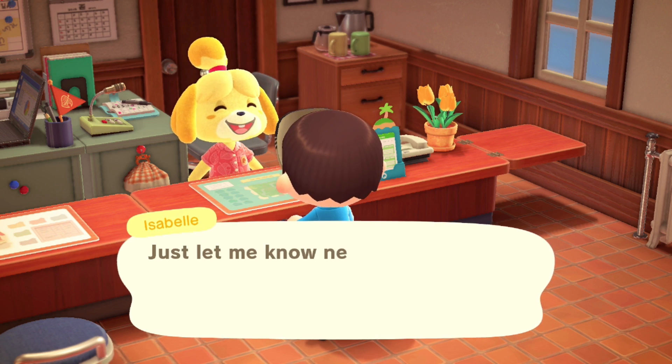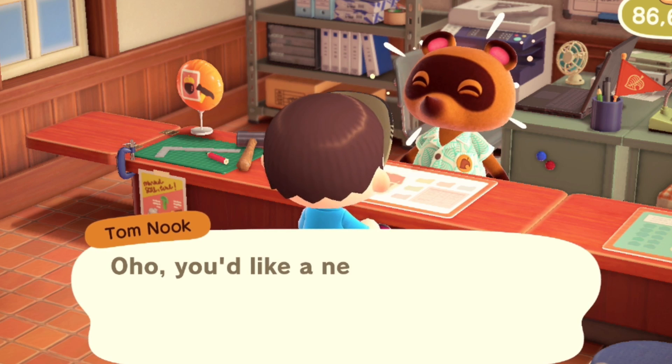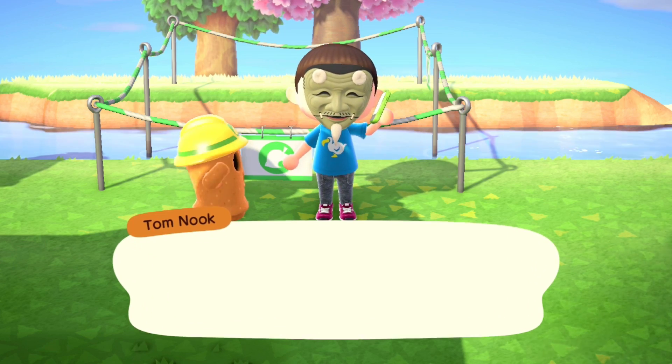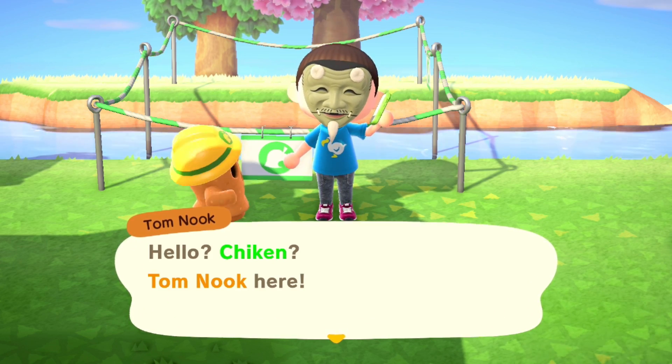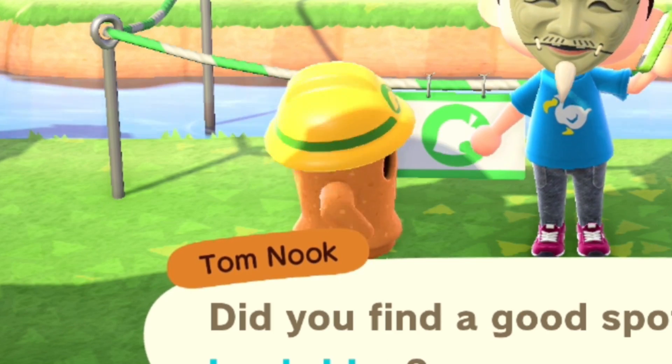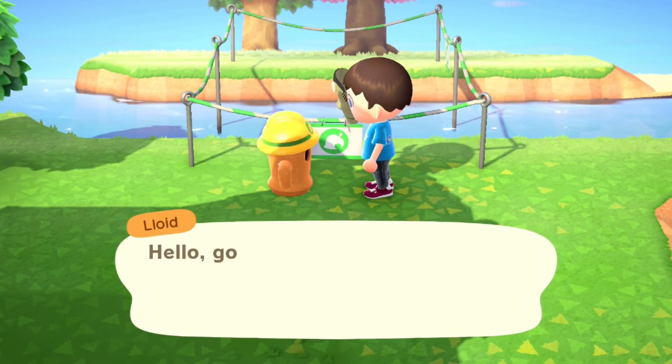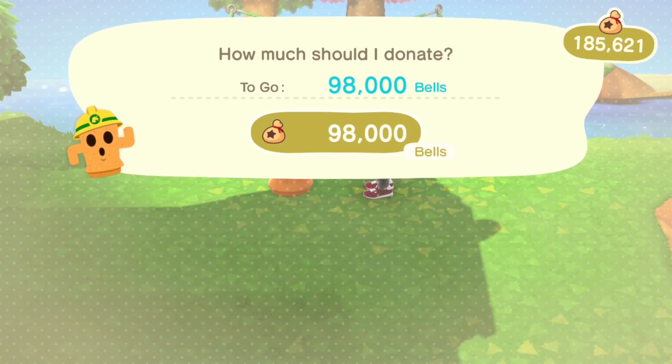Bridges or inclines — okay, let's build a bridge, yes, that's what we want. My phone's ringing — Tom Nook, oh shoot. This is the first gyroid I've seen in the game — Lloyd! I'm gonna buy it right now. Hello Lloyd, as much as possible, yep.